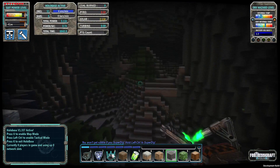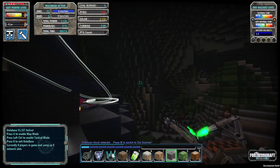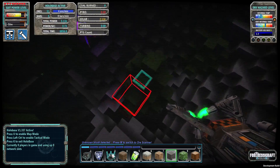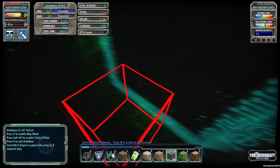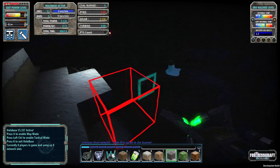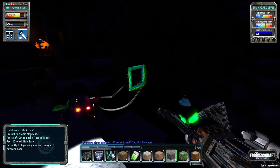Oh god, we fell. We found a cave — nice little cave. Let's hit K to get out of our hollow base. Oh no, we fell further down. Yes, this is the dreaded hives. Oh goodness.